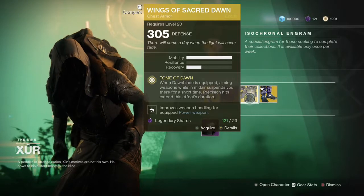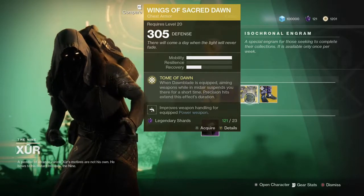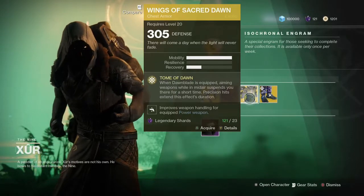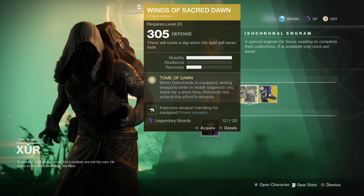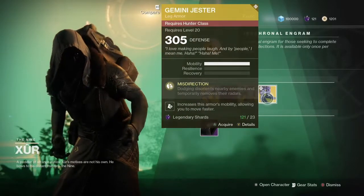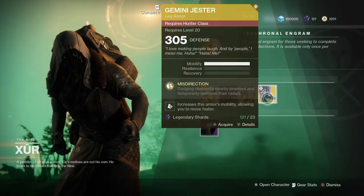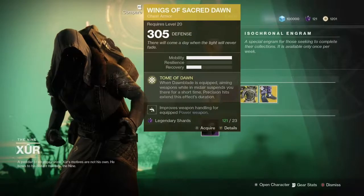The Wings of Sacred Dawn — when Dawnblade is equipped, aiming weapons while in mid-air suspends you there for a short time. Precision hits extend the effect's duration. And the Gemini Jester — dodging disorients nearby enemies and temporarily removes their radars. I see that a lot in Trials.